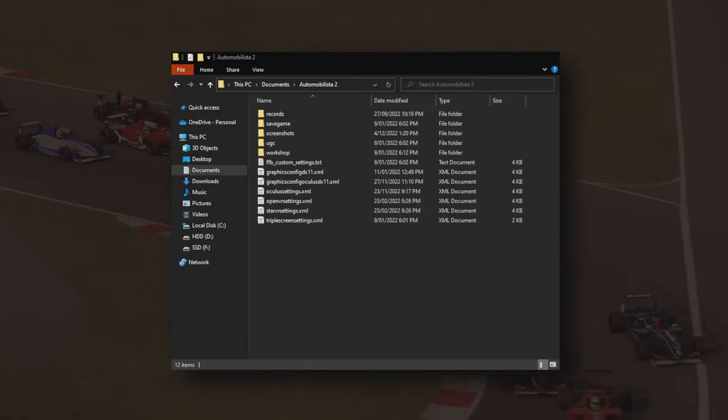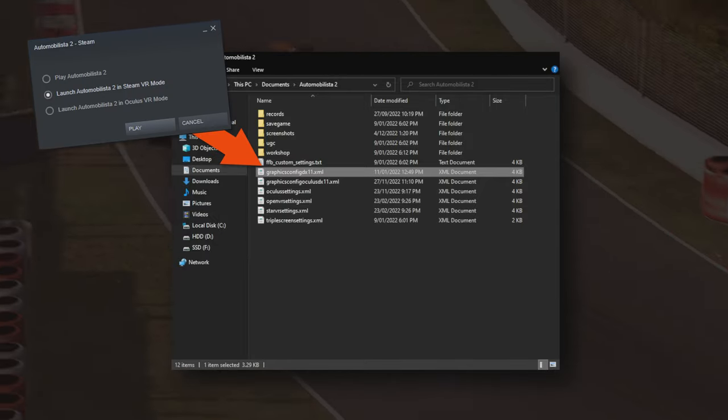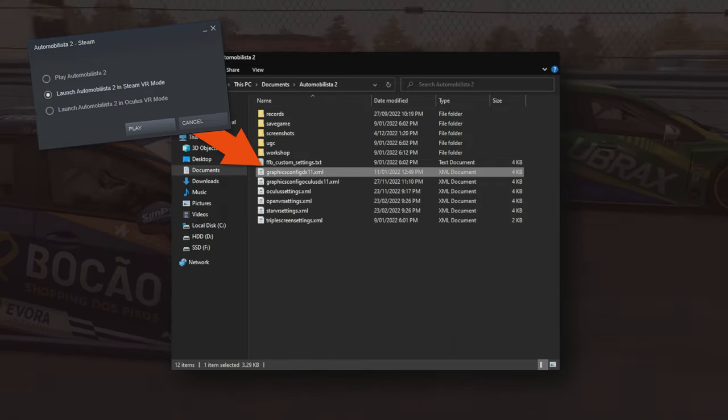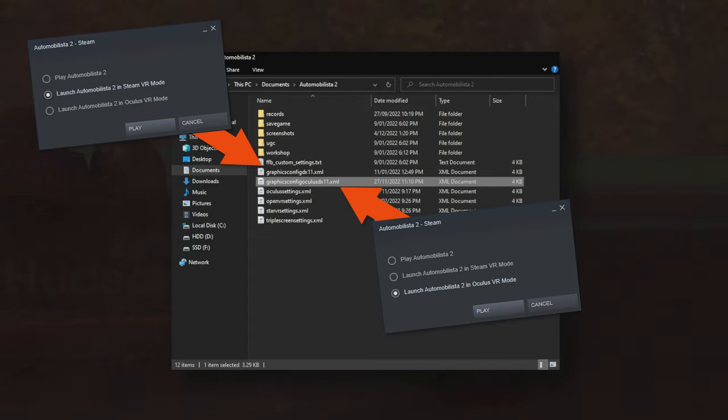The first thing you're going to want to do is go to your Automobilista 2 folder in My Documents and find one of two files. If you launch Automobilista 2 in SteamVR mode, then open up the graphicsconfig.dx11 file in a text editor like Notepad. If you launch AMS 2 in Oculus VR mode, then open up the graphicsconfig.oculus.dx11 file instead.